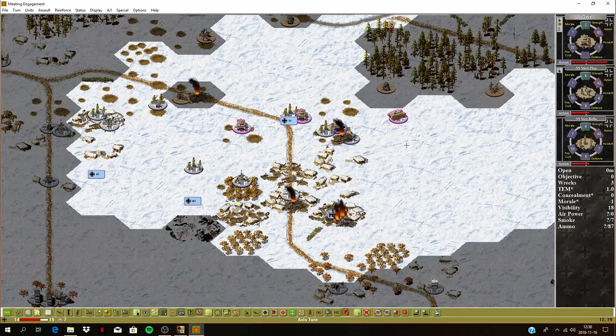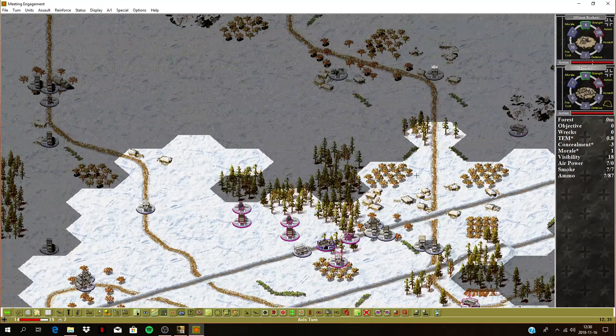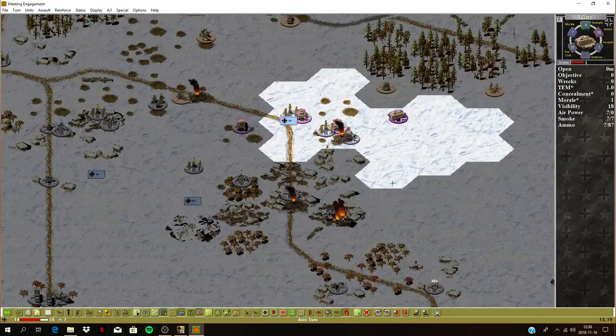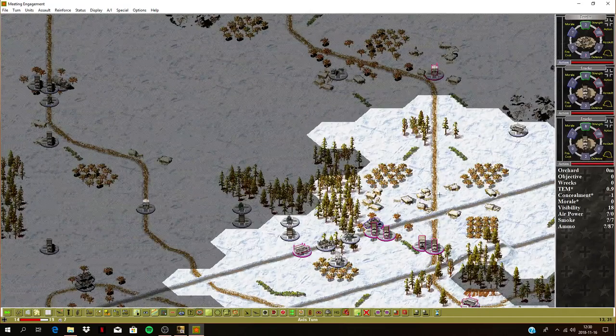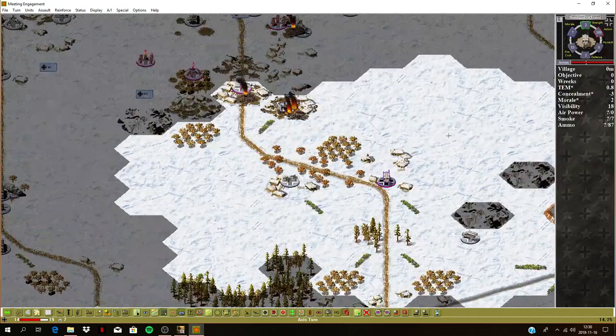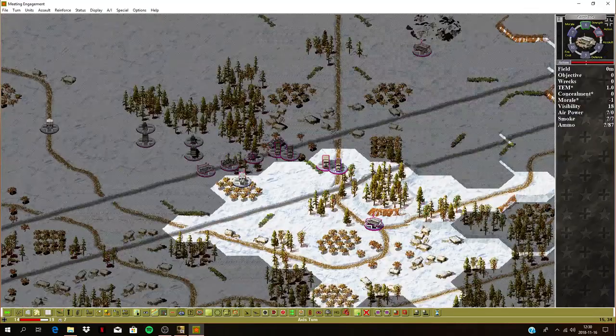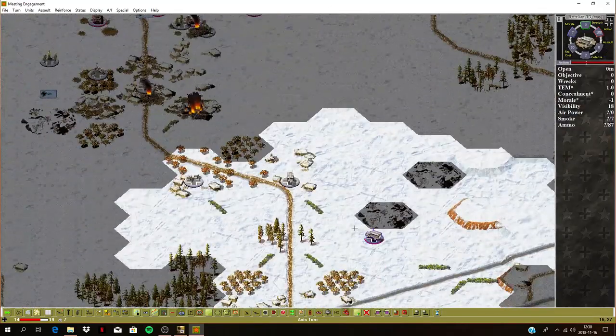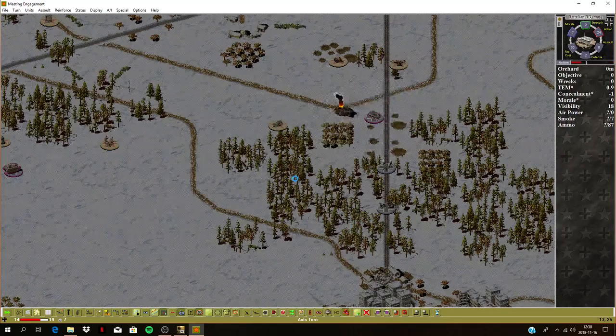This command tank can move up here. Trucks — that's the battalion headquarters, leave that there. These guys should stay put here now — stop moving those headquarters. This one here can actually move, so that's good.